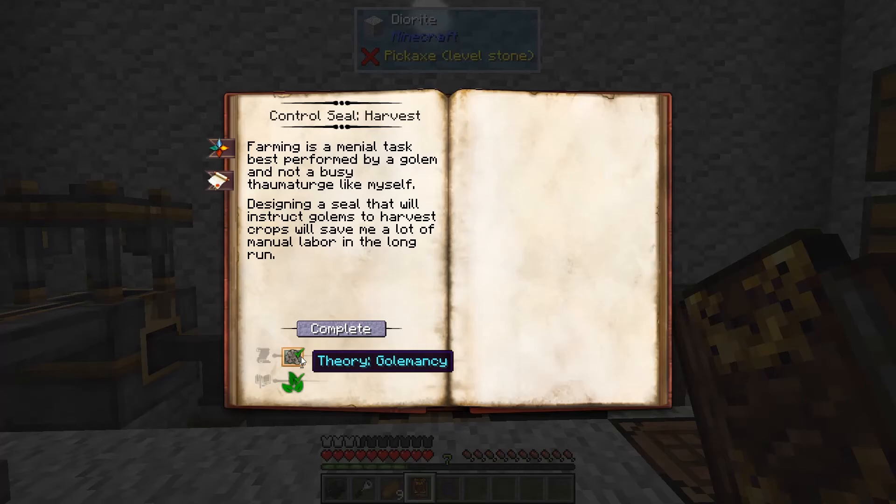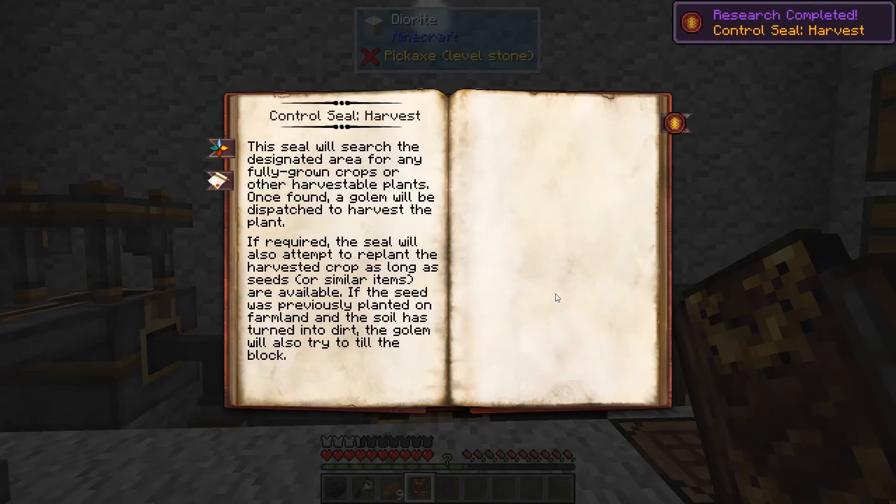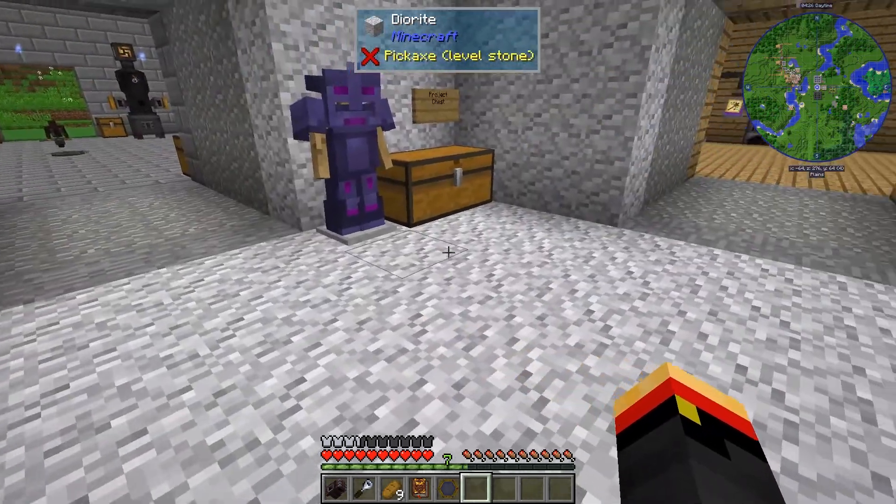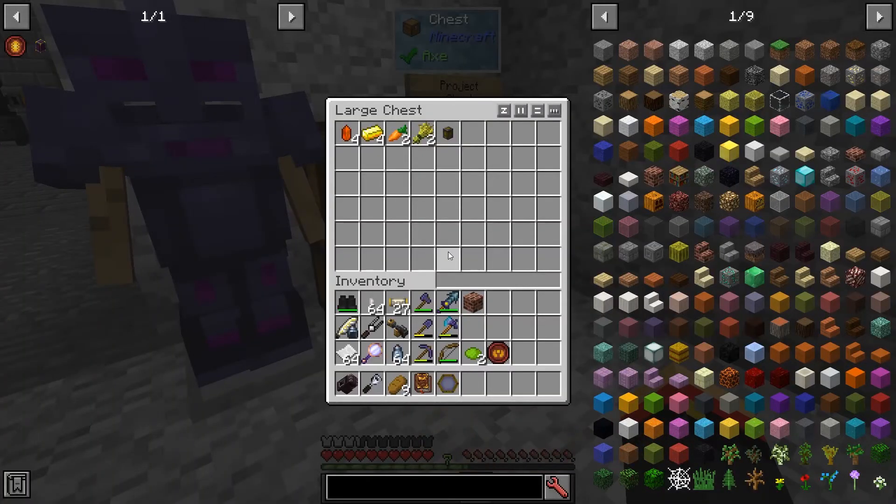Harvest seals require a theory in goldmancy and knowing about herba essentia. This is going to let you harvest crops, which will let you do an automated farm with Thaumcraft, which is a really cool tool.